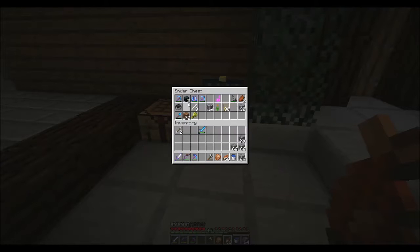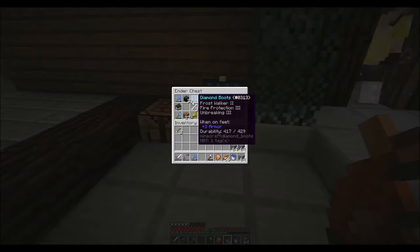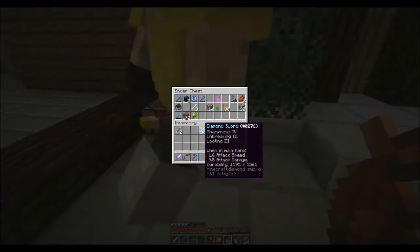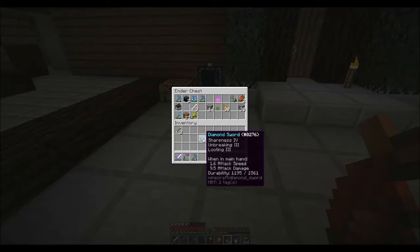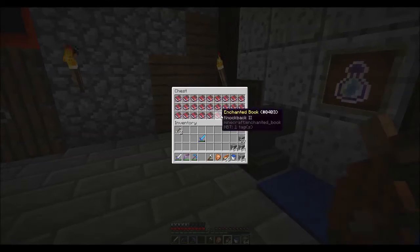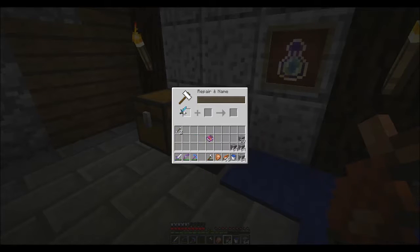I can put mending on these two items, but they just aren't going to be used very much. This sword is going to be used a lot — we're going to fight a lot with it — so I'm going to go ahead and put mending on this, especially because it's sharpness 4. I can just use this every time I fight things, which is awesome. I knew I have a mending book in here, so hopefully I've got enough levels to do this.